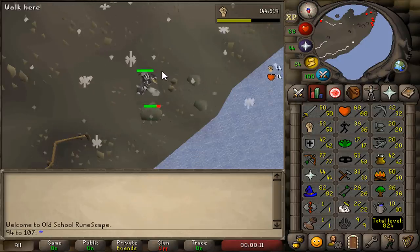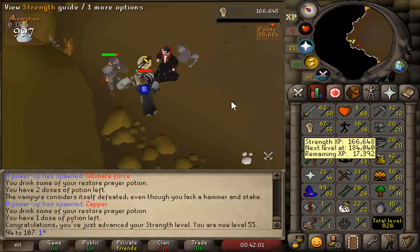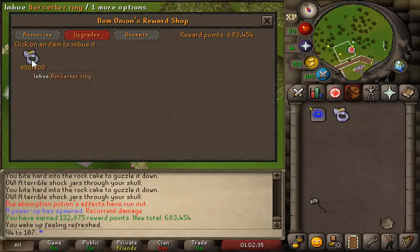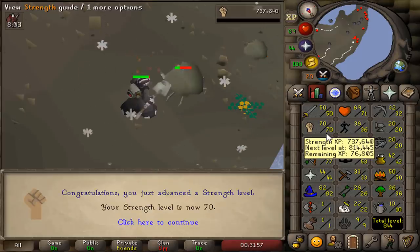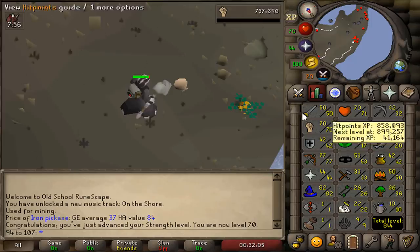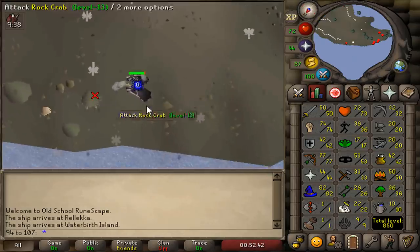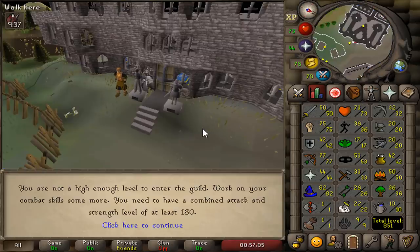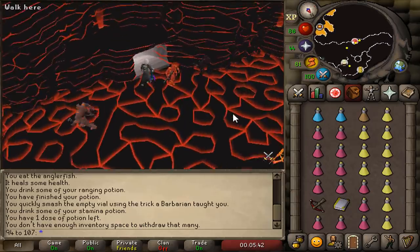55 strength, 65 strength, and that is 650k nightmare zone points. We can now upgrade our berserker ring. With 70 strength this is a very important level because now we can enter the warriors guild and get ourselves the rune defender. I got busy with something so I got myself 75 strength — I was completely wrong, I need another five levels to enter this guild.